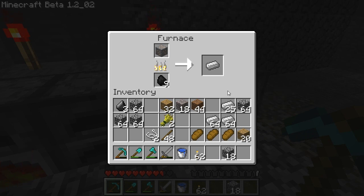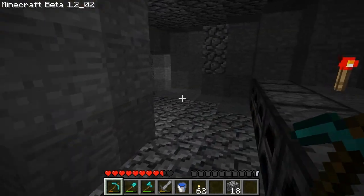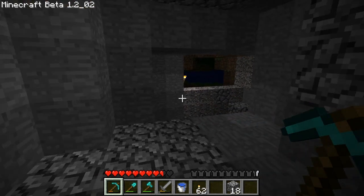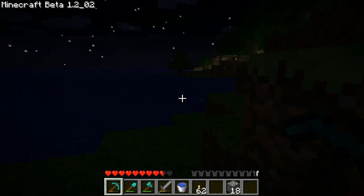We left every single door here open. Every door is opened. How much iron did you say you had? 58. I have two stacks and 30, plus 58 equals 88, so basically we have three stacks and 28. I'd say we're about 50 railroads short, and that's okay — we can get that pretty quickly.